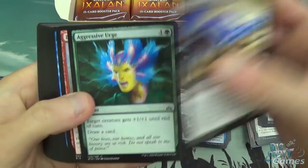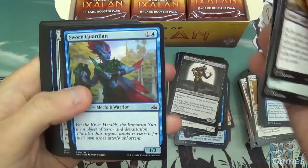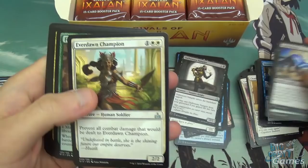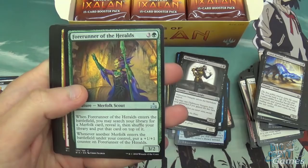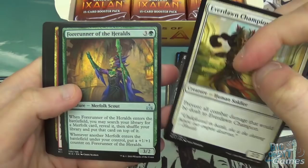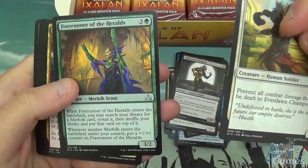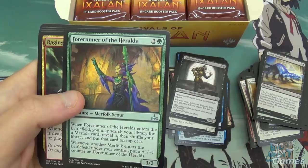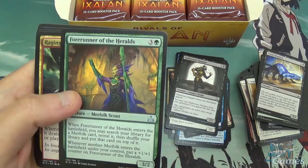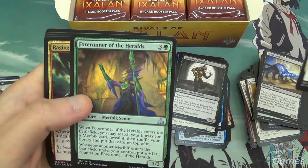Canal Monitor, Aggressive Urge, Bombard, Water Knot, Voracious Vampire, Sworn Guardian, Sea Legs, Everdawn Champion, and Forerunner of the Heralds — I love the Forerunners. Three out of the four are really good. It's basically a tutor for a tribe. The Merfolk one is pretty good — four mana 3/2, you get to tutor for a Merfolk and put it on top of your library. Whenever a Merfolk enters the battlefield under your control, put a plus one, plus one counter on the Forerunner. It's a solid card for the Merfolk deck's four-drop slot, though there are a lot of four-drops competing for space.